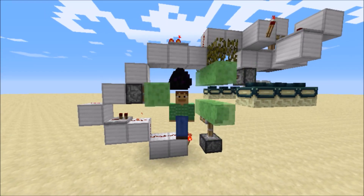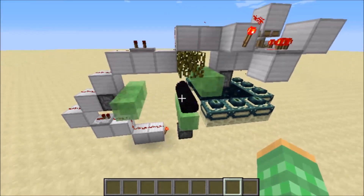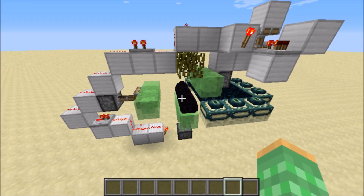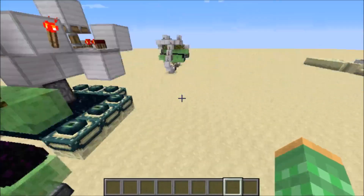Hello there, Ray here, and today I will be showing you my simple dragon egg generator. This dragon egg generator is capable of producing up to 45,000 dragon eggs per hour, and it works very similar to the sand generator which I showed last week.